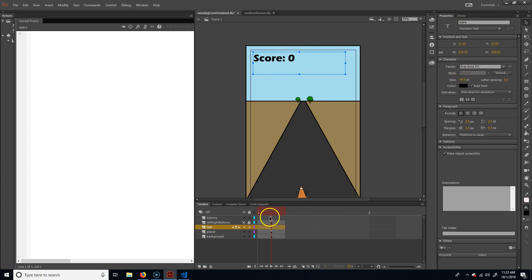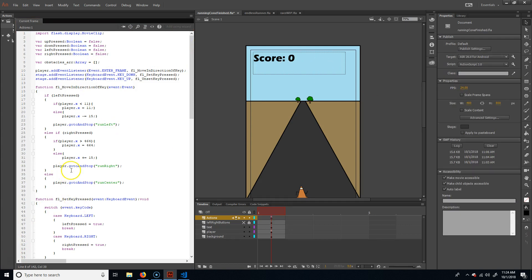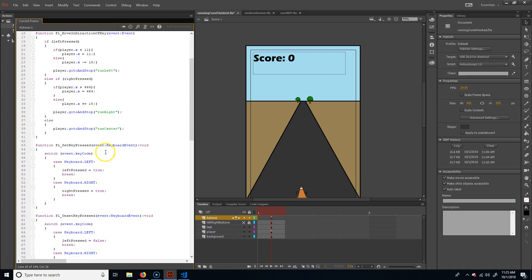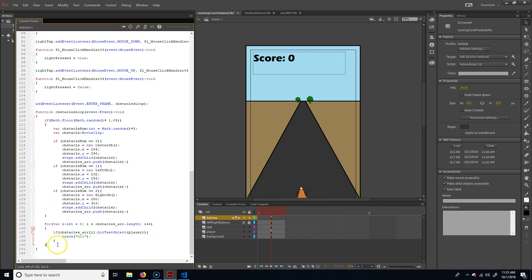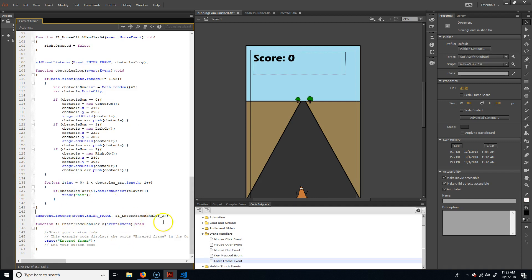So there's my score — I have a way of interacting with it. Now I just need to put the code in. I'm going to need a variable to hold my time, so I'll declare a variable and call it 'scoreTime' — not just 'time', that's not a good name. It'll be of type Number and set equal to zero. Now I need to make another code snippet with an enter-frame event. I could just add it to the existing one, but I want to keep things clean, so I'll call this one 'score counter'.